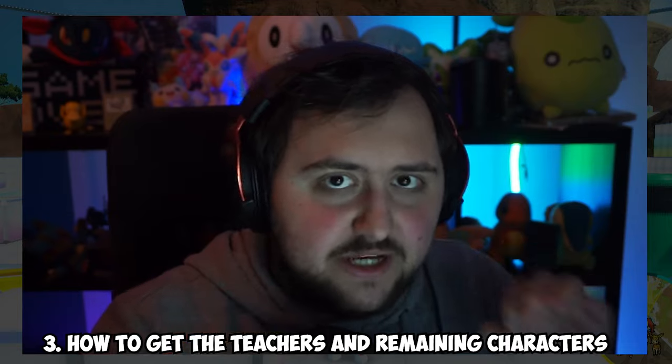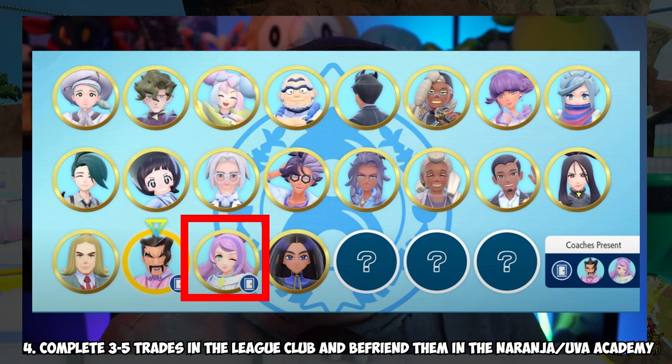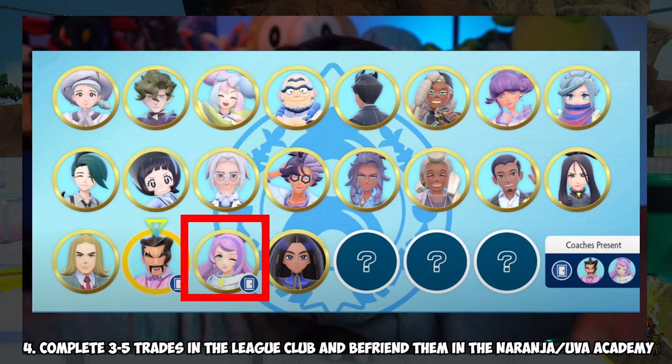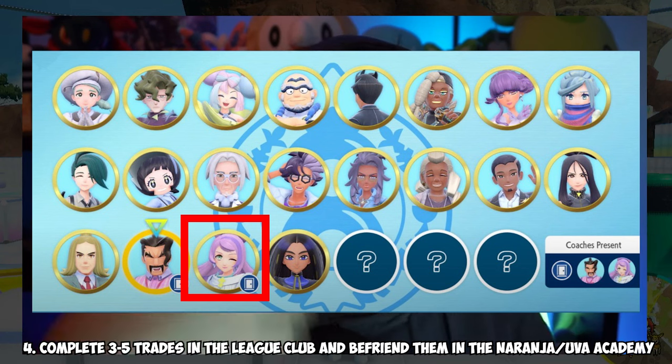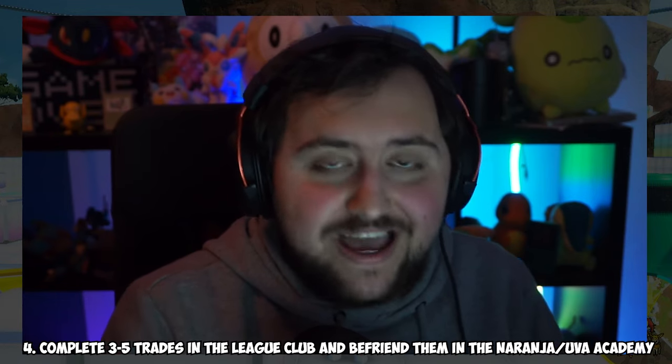Certain other characters are a little different. If you're missing a few of them, make sure you've done all the golden bars on as many characters as possible. If you get the gold bars and trades with as many as you can, you will unlock some of the further ones — some characters simply won't show up otherwise. Keep in mind, you don't need to battle them; just invite them and trade with them. Keep inviting them until they offer you a trade. Once you've done that, you're pretty much set and everything gets easier from there.